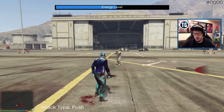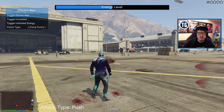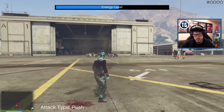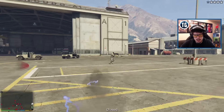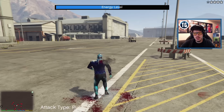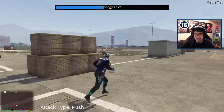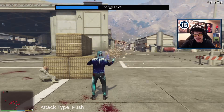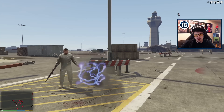Force punch is good for vehicles, not for people. For people we're going to want to use teleport punch. Let's press R - boom! That guy's not living. You can combine this all together: zap, punch, zap, punch, look at this! Zap, punch, zap, punch.